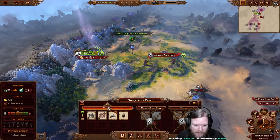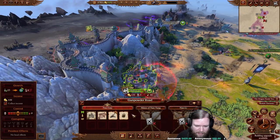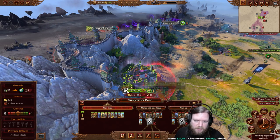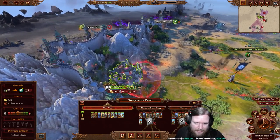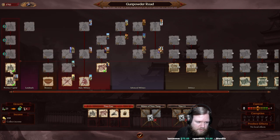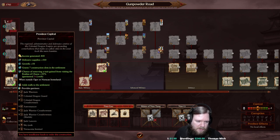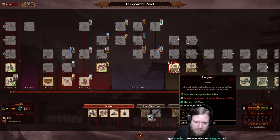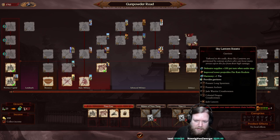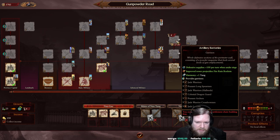Garrisons are important because every region - every city or village - will have one. The garrison details button shows which units are present. The garrison is determined by your regional capital: the higher the city level, the bigger the garrison. Some buildings also contribute garrison units, such as the ramparts or archer platforms. Since we're heavily Yin, we may want to consider the Artillery Batteries line to add more Yang.